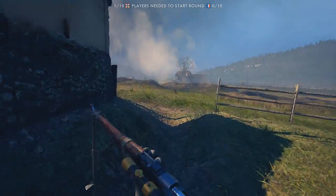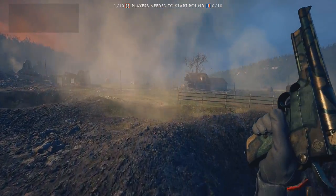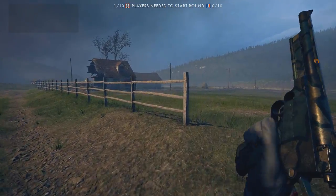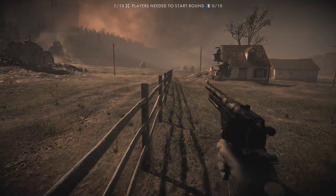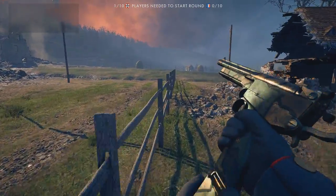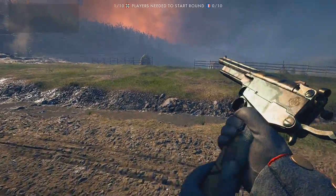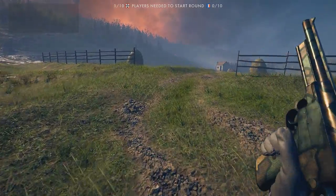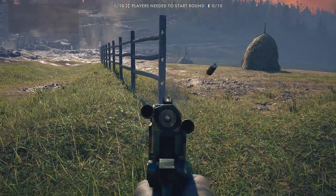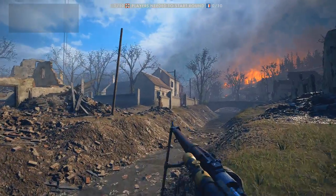In order to trigger this easter egg you need to come to the Verdun Heights map and you need to do two tasks. First of all you need to go to this fence area over here and you need to destroy three bottles. Those two were in that fence area, the third one is over here. Now that this is done we proceed to the second task.